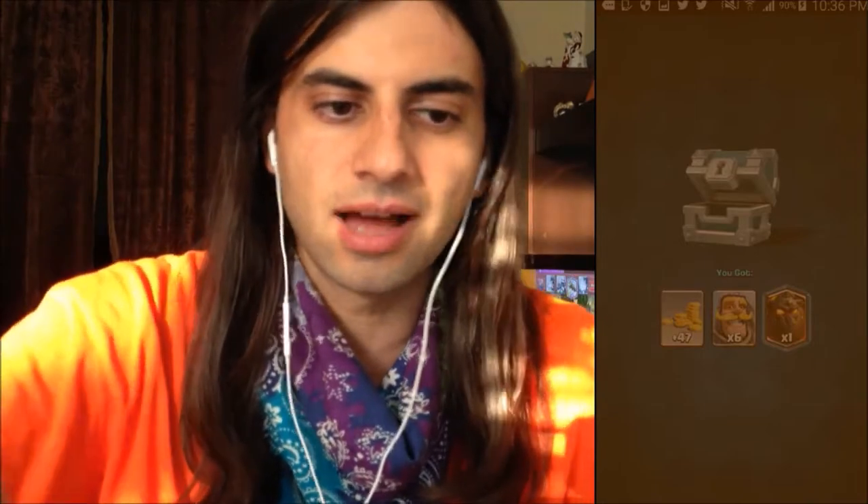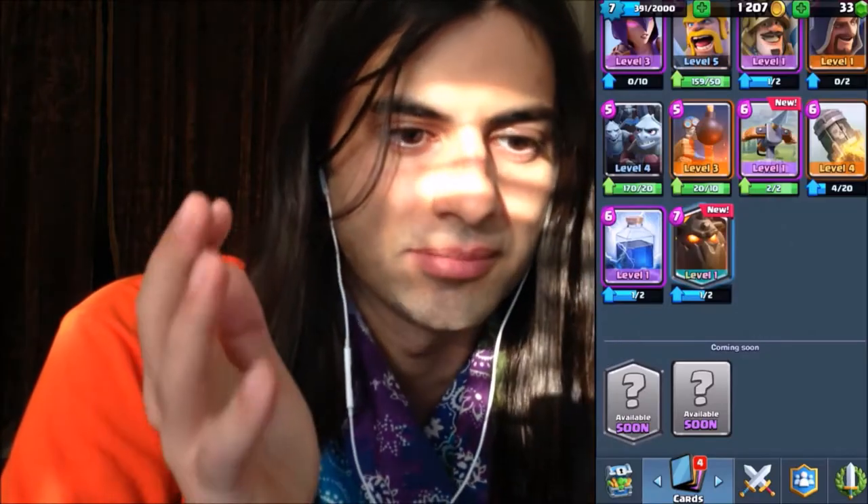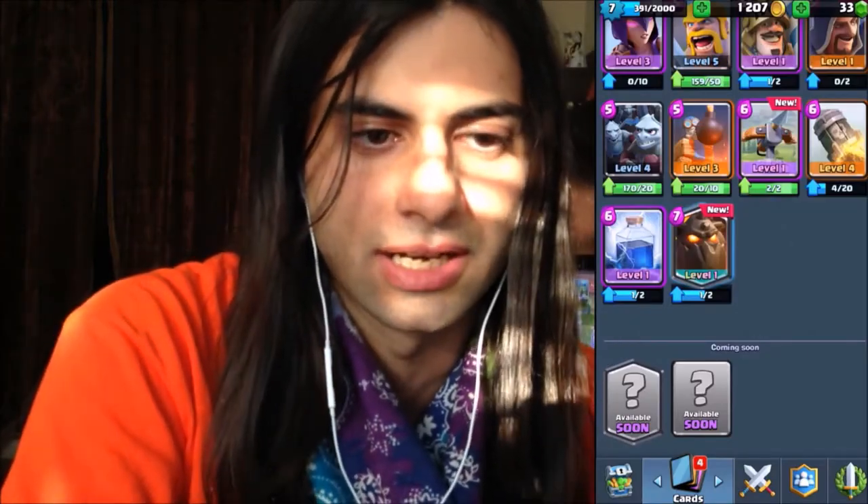I'm going to have all the pictures by the way. So this is the lava hound that I got out of the silver chest — this was on the digital noob account. The digital noob account is like a level seven or something.